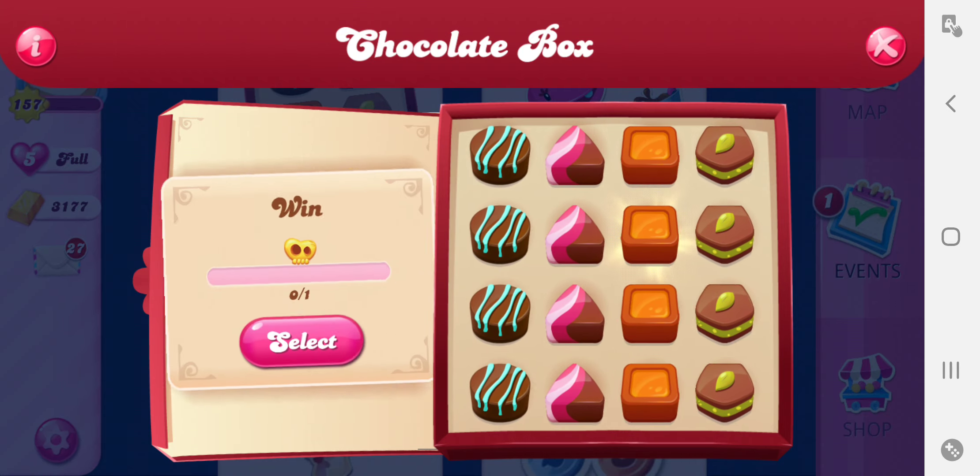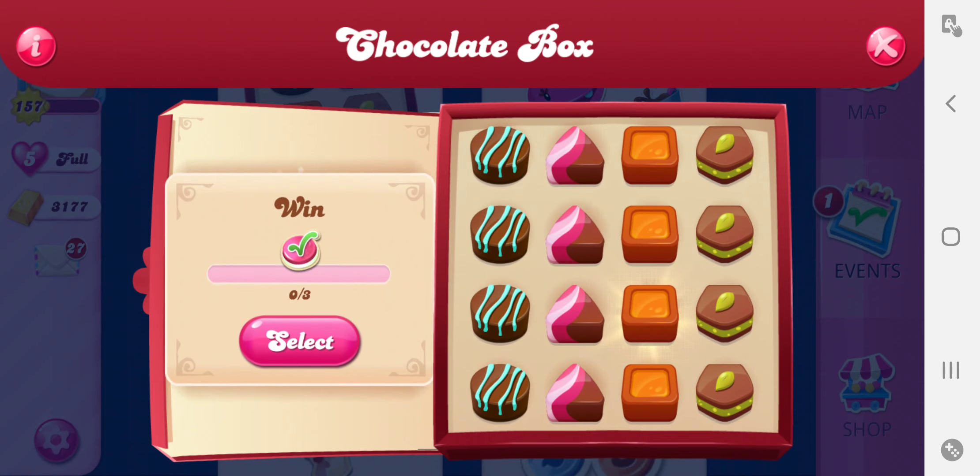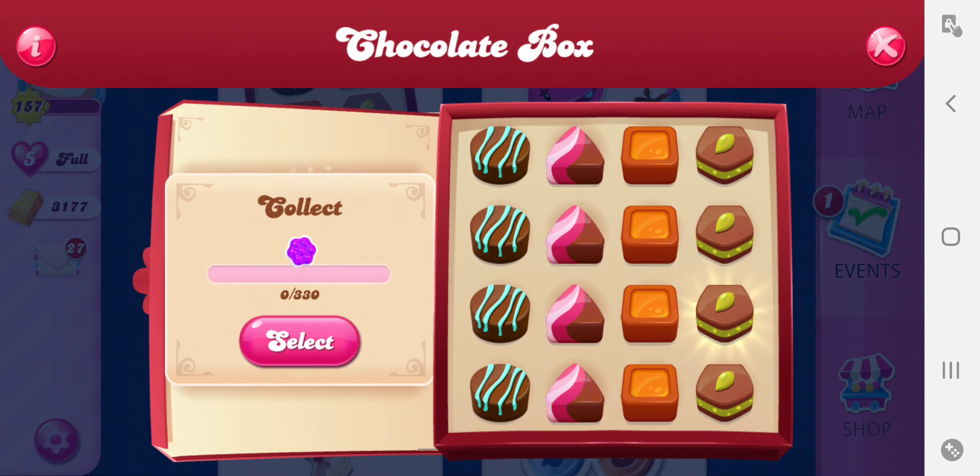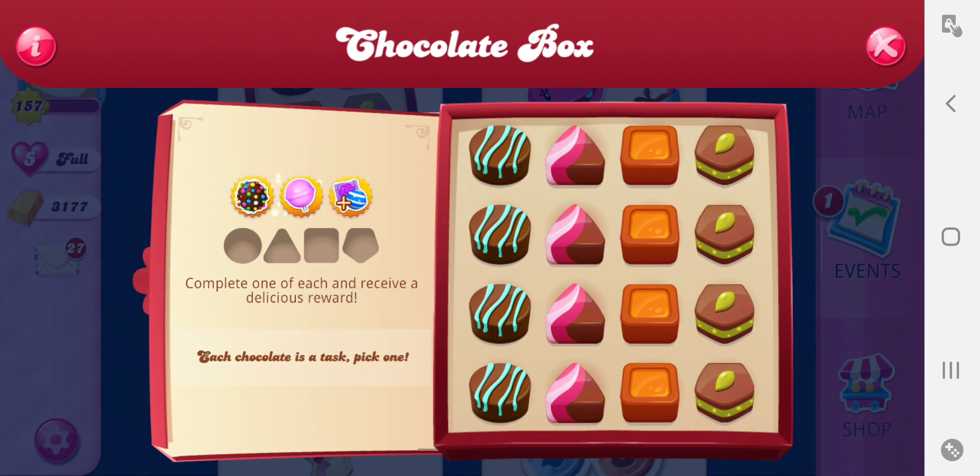Here you got reds. There you got a hard level. There you got three levels, any difficulty. And then here you have one lollipop hammer — those are pretty useful boosters. Put it in the comments below, I'll tell you all about it and how to use them effectively. And then you got 290 oranges, purples, and one golden crown. You can get a golden crown by being the first time you go to that level and pass it with three stars.